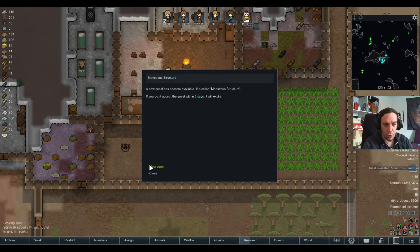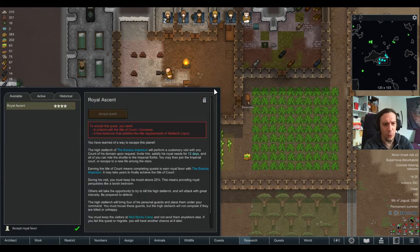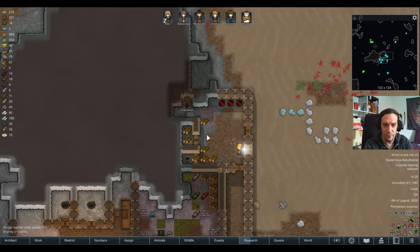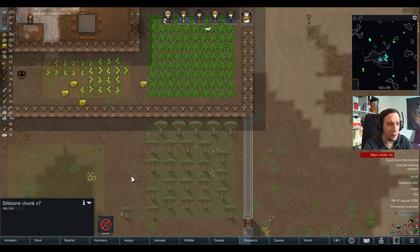A monstrous structure quest — we would get nine units of hyperweave for building something. Hell no. Why should I build something for nine hyperweave? Can't even do anything useful out of that — I don't see the value.